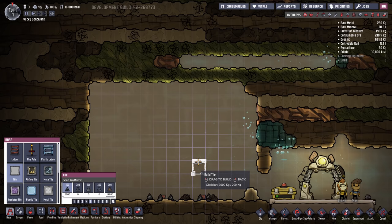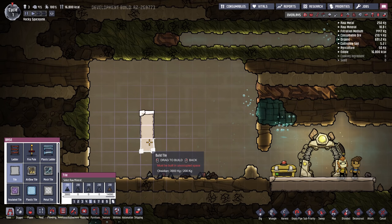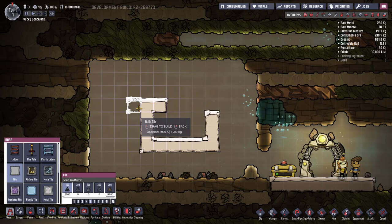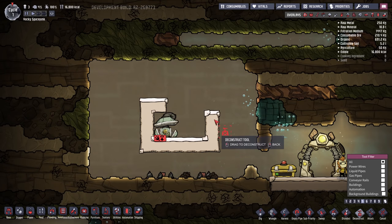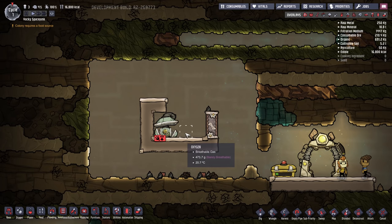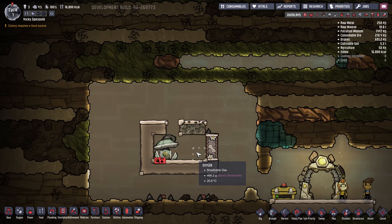We're going to build this oxygen room in debug mode for speed and efficiency, but you can build it in real time in a colony. First, you'll need a U-shaped section at the bottom that contains space for four tiles on the inside. Above this, we do a small instep — this is where our oxygen pump will sit. For practical purposes when building, you may want to use some doors to allow your duplicates to get in and out while they're working, though you won't need to keep those doors later on.